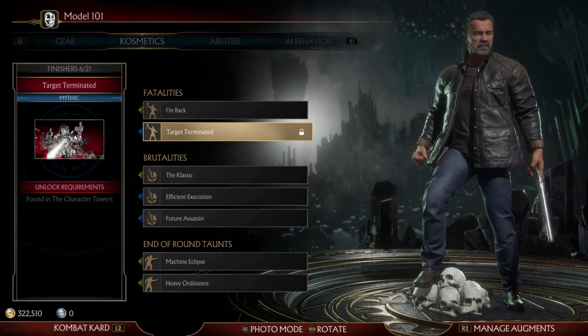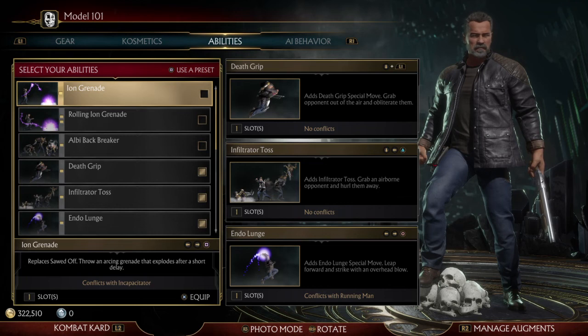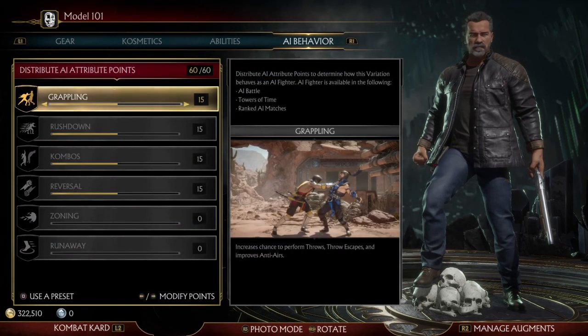You got Brutalities and End of Round Taunts. You got your abilities right here, so you can go through and really customize your character to how you want him to be. And then your AI Behavior, which is how you want him to be in the AI fighting system if you guys do that game mode. But this is the Model 101 Terminator. If you guys like this video, please leave a like. If you're new to the channel, hit that subscribe button, and always hit that post notification bell so you do not miss an update, upload, or a live stream. I'll catch you guys on the next one.